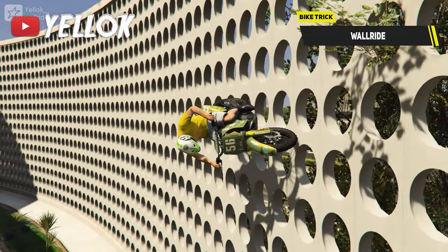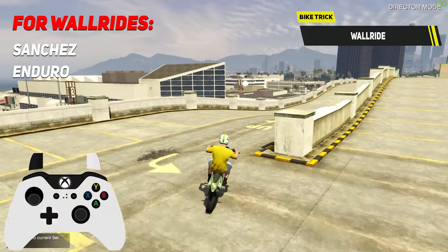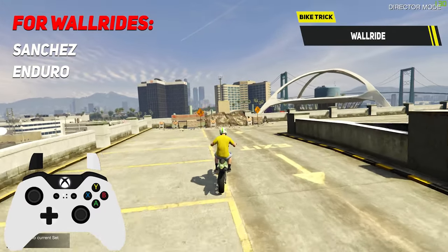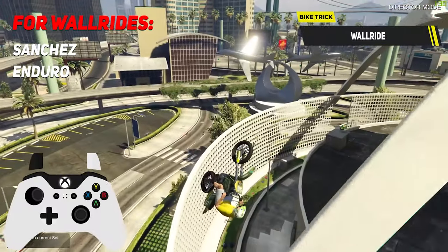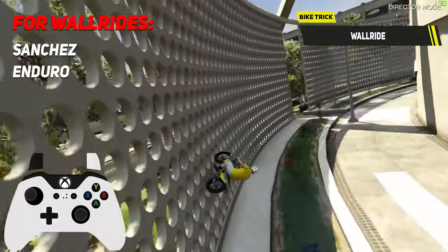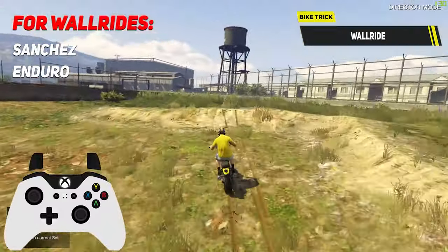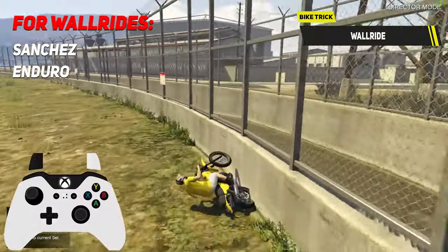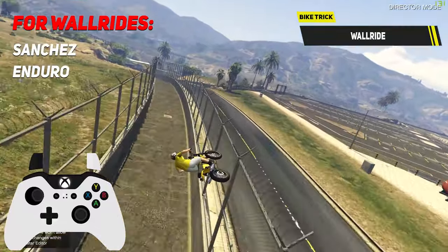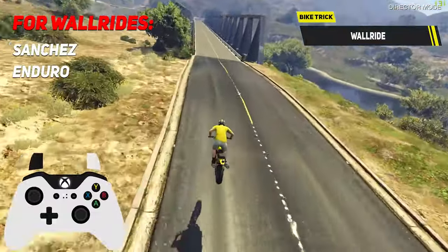Next I want to show you guys how to wallride in GTA 5 — and yes, wallriding is actually something different than wall climbing. For a wallride you should use one of the two typical wallride bikes, the Sanchez or Enduro. Pretty much all you have to do for a wallride is turn your bike parallel towards the wall you wanna ride, then hit the wall with your back tire first. After that just balance your bike out and keep riding on the wall. Be careful not to turn too much at once — if you wanna go up or down the wall it is almost always better to do it slowly. But if you wanna jump out of the wallride to get the maximum distance, stay low at first and then instantly ride up the wall. Super impressive technique but not as easy as it looks.